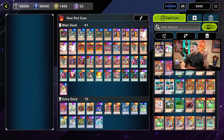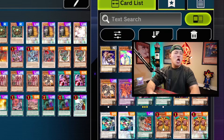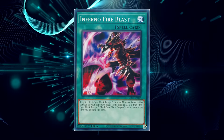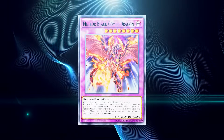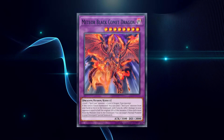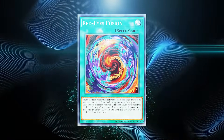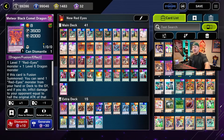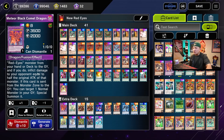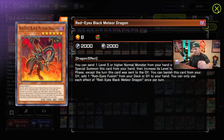The main premise is get access to Red Eyes. If you open up with Black Metal Dragon and Infernal Fire Blast, you basically win the game. Infernal Fire Blast targets one Red Eyes Black Dragon in your monster zone and deals damage to your opponent equal to the original attack of that Red Eyes Black Dragon. You want to summon a Meteor Black Comet Dragon using Predator Plant Verde Anaconda — this card is banned in TCG but we have access to it in Master Duel. You send Red Eyes Fusion, and when you summon a monster using this card, the monster's name becomes Red Eyes Black Dragon on the field.